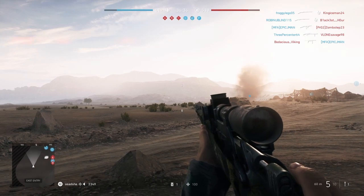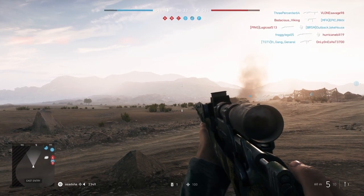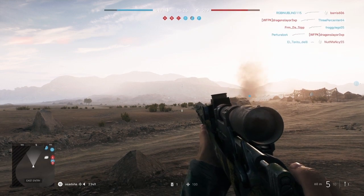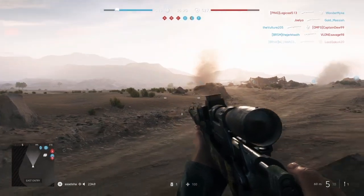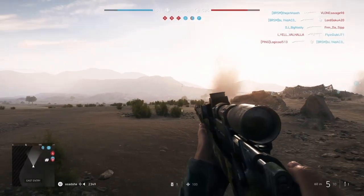That is basically how you do it. On PS4, you have to hold triangle to change your distance. On Xbox, I believe it's Y, the top button on your controller. And on PC, I believe it's V, the letter V. And that is how you change your zeroing on Battlefield V sniper rifles.